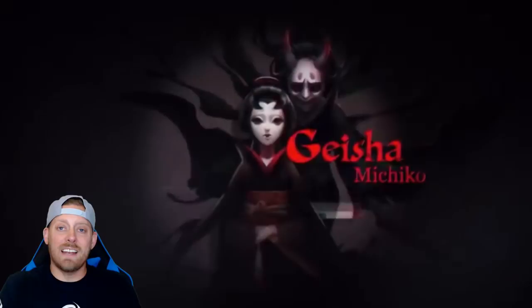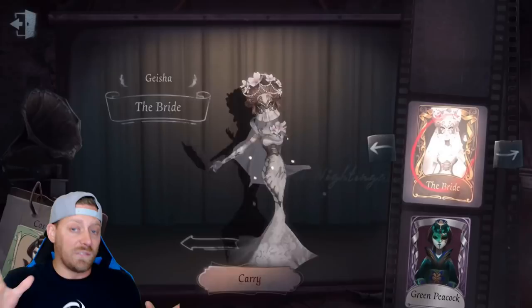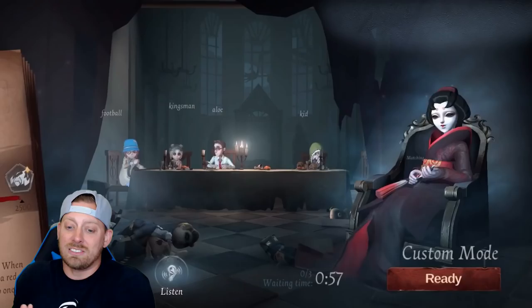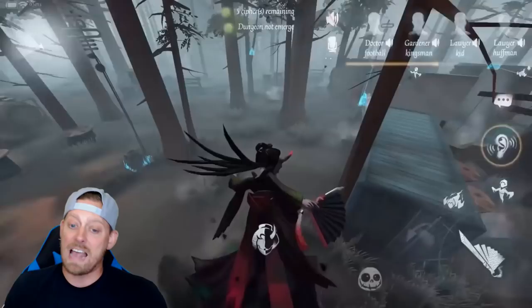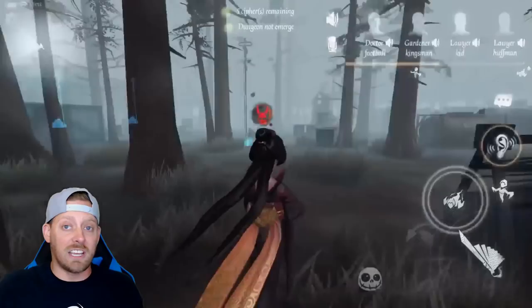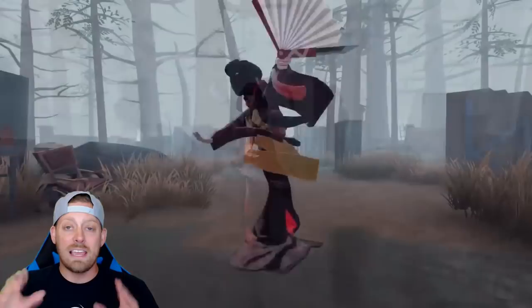My name is Ekko and we have a new hunter here in Identity V. It's Geshe Makiko, and this video just released by the Identity V development team shows us a few of the skins and a little about what this hunter can do. She's got a unique ability we're going to get into very soon. I'm going to show you all the skins, talk about her abilities, and give you a full gameplay of Geshe Makiko in action.